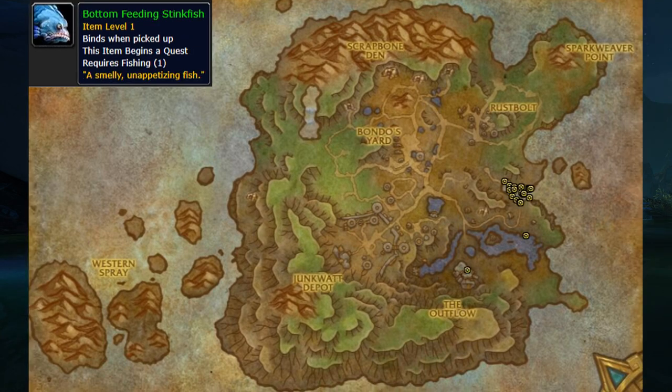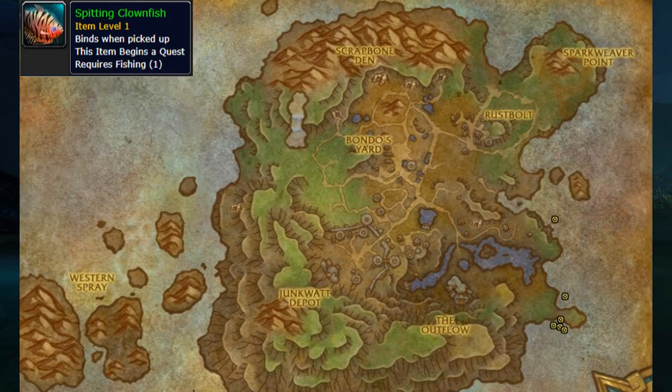The fifth entry is the Bottom Feeding Stinkfin, found east in the bay. The sixth one is the Spitting Clownfish, which can also be caught in the southeastern part of the island by the coast.